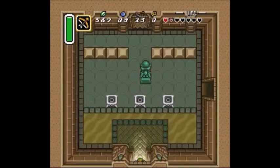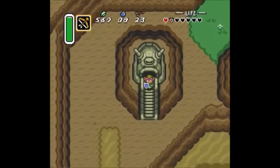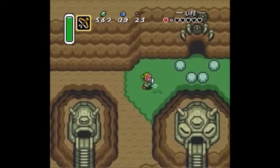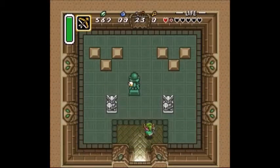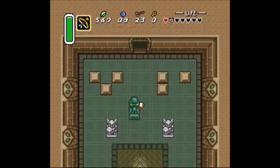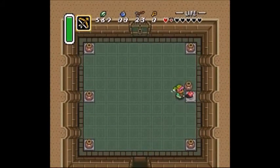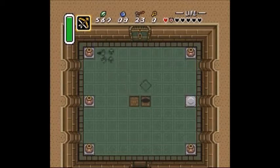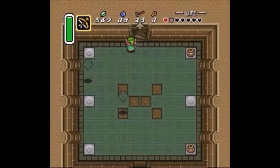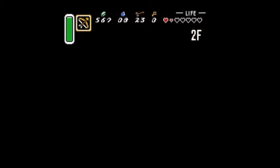Now you're going to want to exit out the exit I showed you before where we got the heart piece, because this is how you get to the last part of the dungeon. From here, you're going to want to push the middle block on the right side, but first you're not going to want to get shot in the face by the laser, because those hurt. It still works much better to just hit the tiles with your sword or throw a pot at them — it's much more effective.